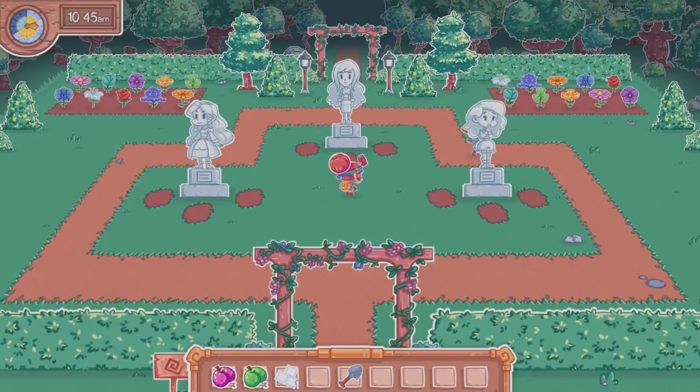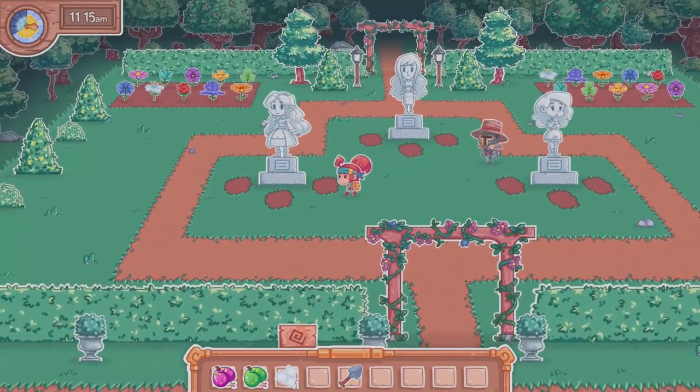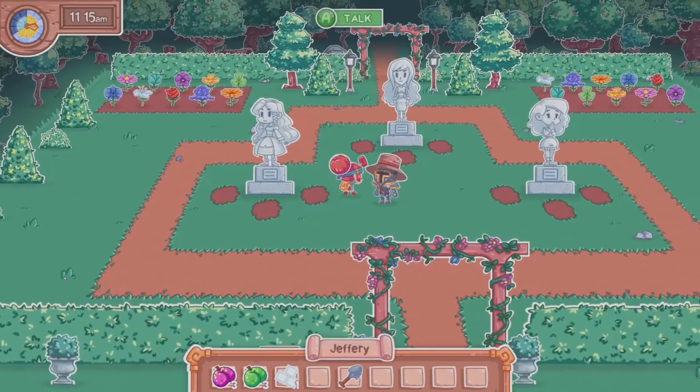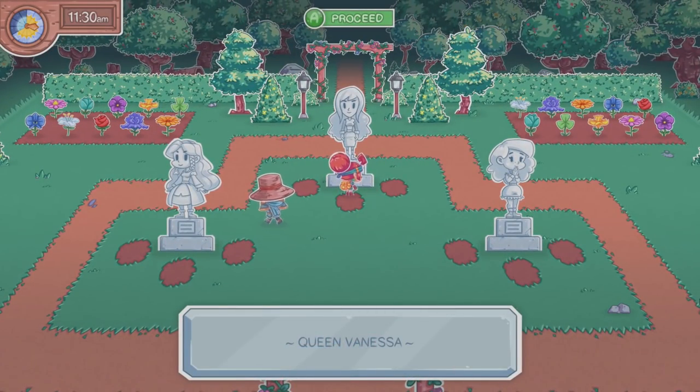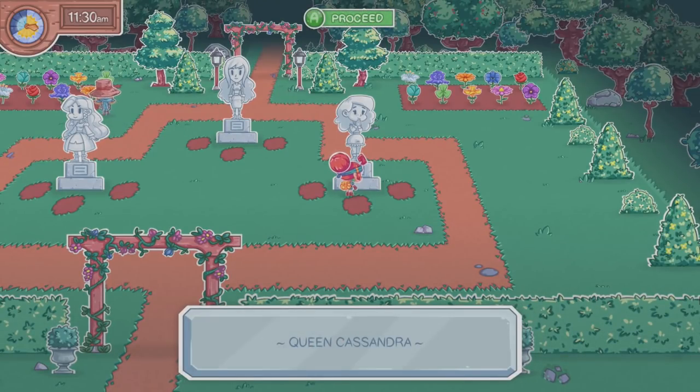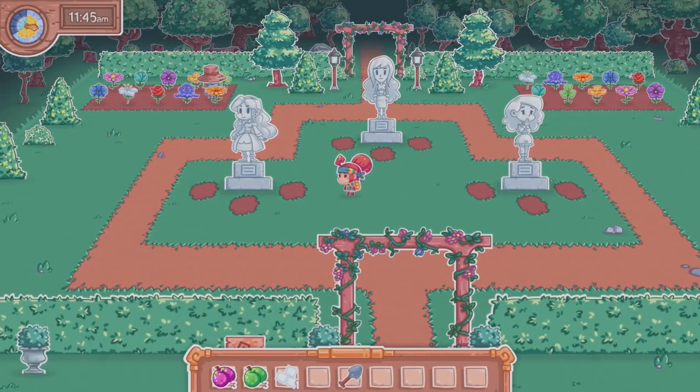Hey everybody, welcome back. We're doing more Spiral Scouts. We just became a spiral scout, we found the royal garden, we found Queen Marissa — or is it Vanessa? Cassandra? Wow, those names.